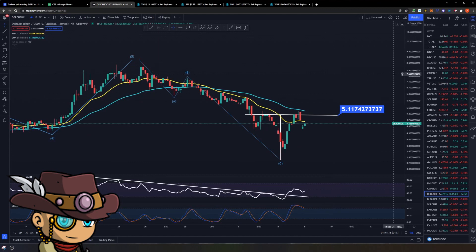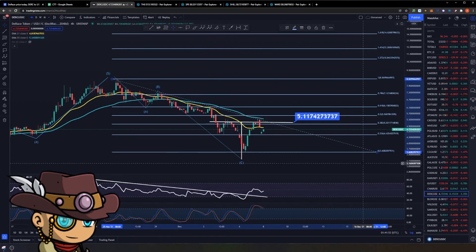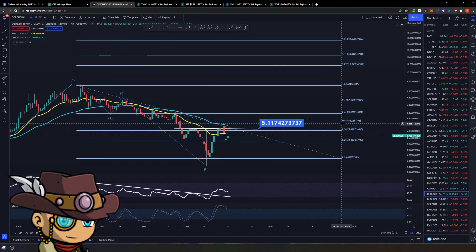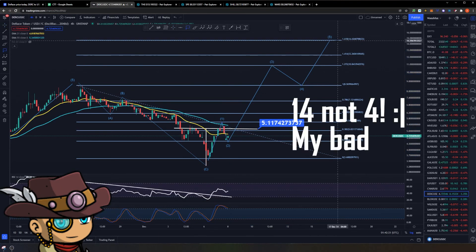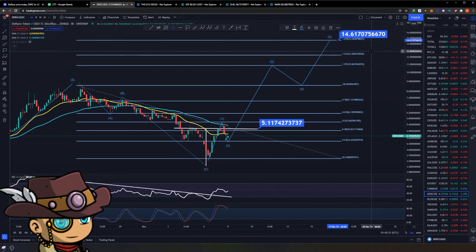If we break this neckline, we have a technical target of around $7 based on the height of this particular inverse head and shoulders pattern. The breakout will also mean the creation of a new Elliott wave structure to the upside. This is most likely your wave one right here — if this low becomes your wave two, then we rest here for a while, but eventually we would blast past the 1.272 level, backtest the one as support before reaching our price targets of around $4.62. That is the bullish case.